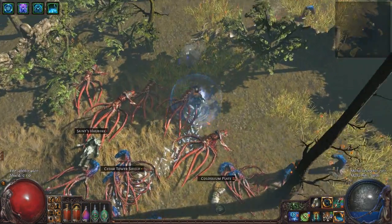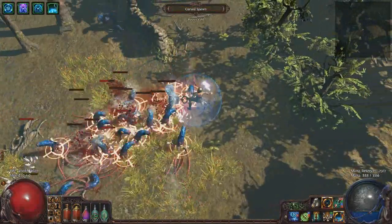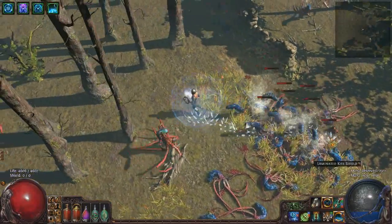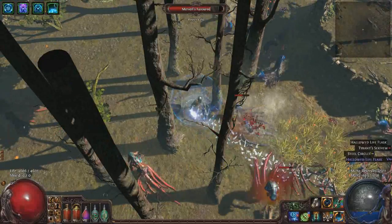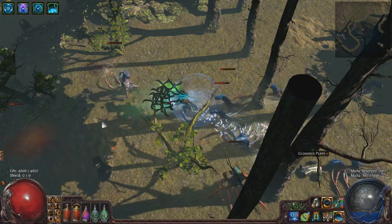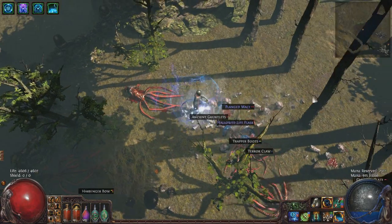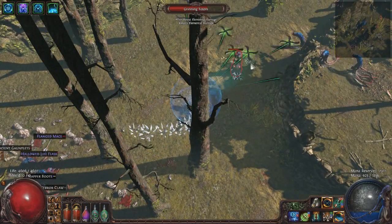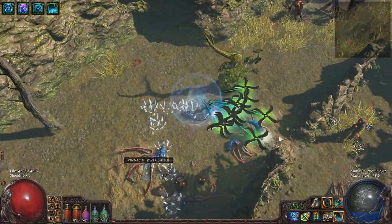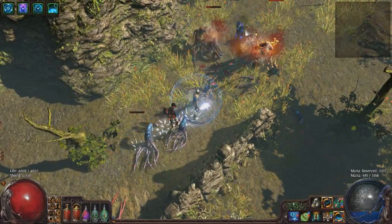Now let's talk about our main attack skill. It may have seemed a bit weird to focus on the defensive mechanics before even mentioning our attack skill, but that's because this character was designed to be unkillable, and Ethereal Knives is more of a supplement to that rather than an integral part of it. The reason I chose EK for this build is that it's extremely efficient and scales really well with limited investment from the passive tree. I currently have almost 7,500 DPS on my EK with only a few efficient passive points and gearing choices. When I get my Empower Gem to level 3 and equip a Ming's Heart, this should be closer to 10,000 DPS. For reference, 6,000 DPS is considered pretty decent for EK and viable for endgame.